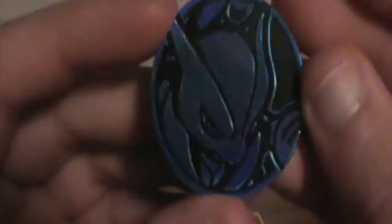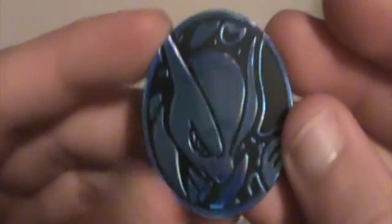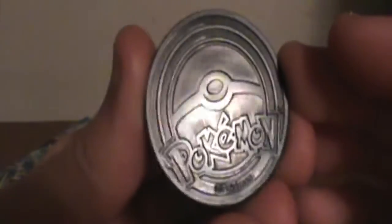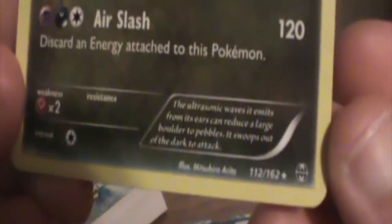First off we have the coin. This is the blue Mew or Mewtwo — I want to say it's Mew, I'm not sure which one it is. It's either Mew or Mewtwo. Here's the back, just the logo. We have the holographic foil card of Noivern with Tuning and Air Slash. And this is not a promo, but it is rare.